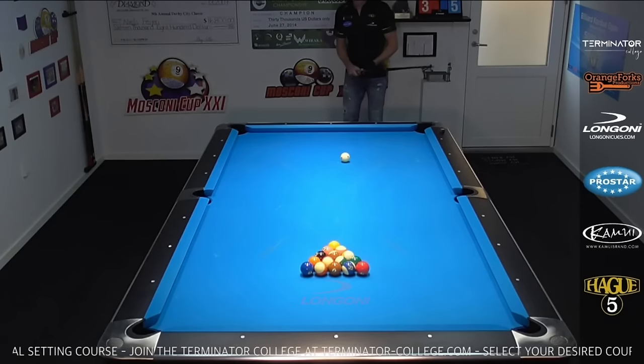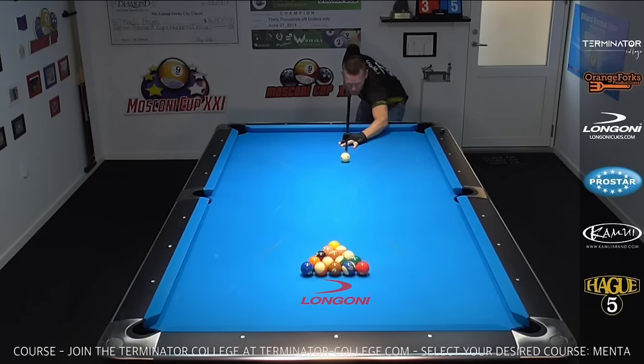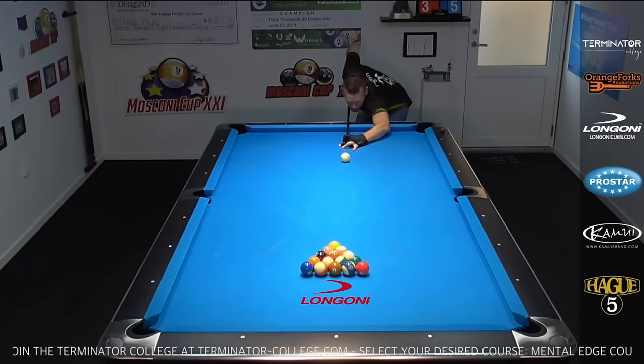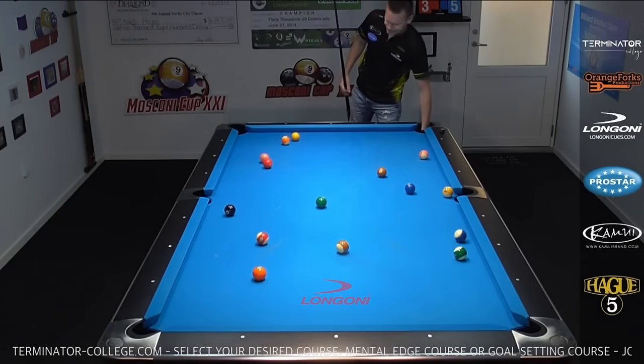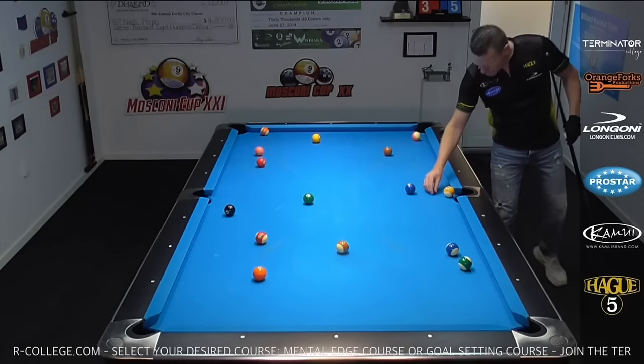Here we go with a nice example of a 15-ball layout — myself playing the ghost. You break, you get ball in hand. If you run out, you score a point. If you miss, the ghost gets a point. You can do a race to 10 or all kinds of various games. If you scratch, it doesn't matter — you still get ball in hand.